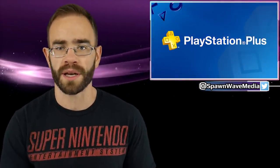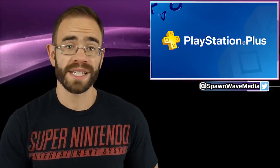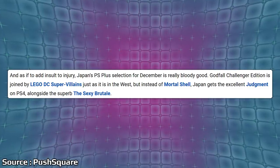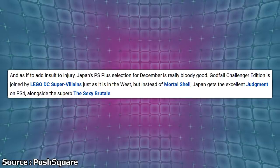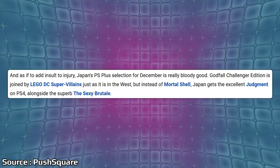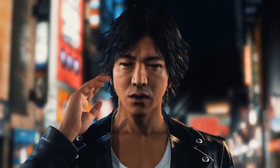We have a bit of an update to that PlayStation Plus Godfall story that we covered yesterday — a very strange announcement because it's like a Godfall demo almost. Well, it looks like in Japan they're actually getting a different lineup and I would say just a better lineup overall. We can see this over on Push Square, noting that in Japan their lineup will be LEGO DC Supervillains, the Godfall Challengers Edition, basically the demo, the Sexy Brutale, and Judgment. That's quite a bit better there, as they do have something like Judgment, which is the full game and a very good game.